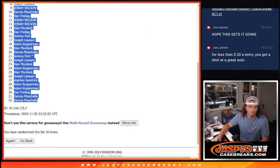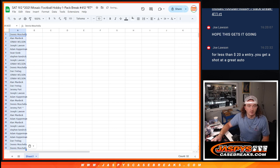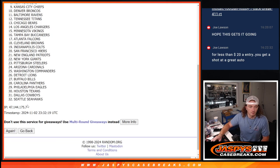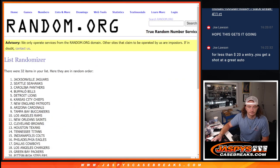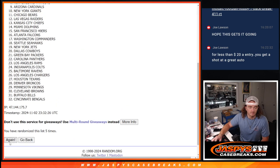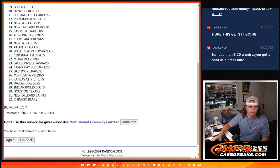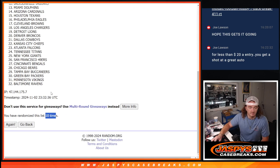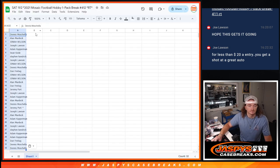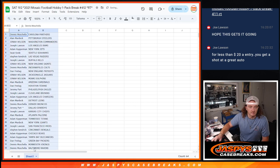So Denise is up. There we go. All right, we're going to use the same dice roll — six and four for ten — to randomize the teams here. One, two, three, four, five, six, seven, eight, nine, and ten. That's ten — Ravens up to the Panthers.